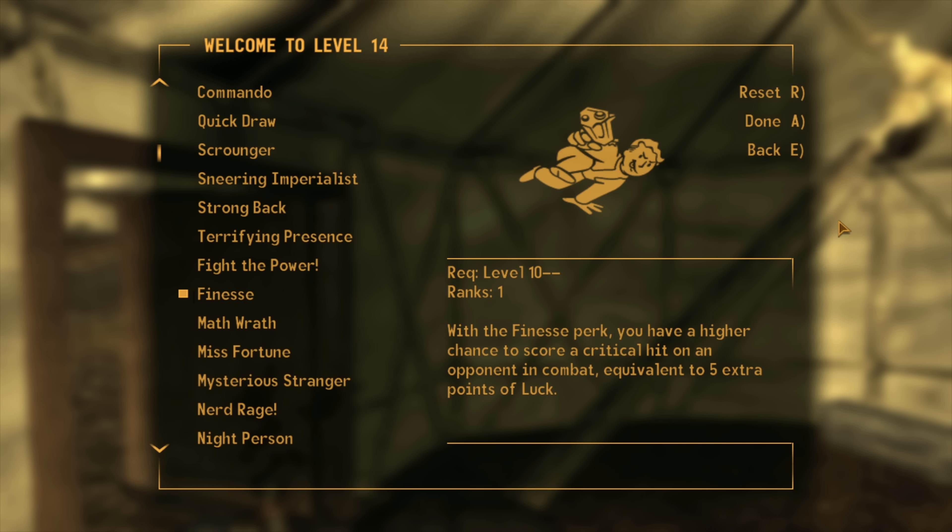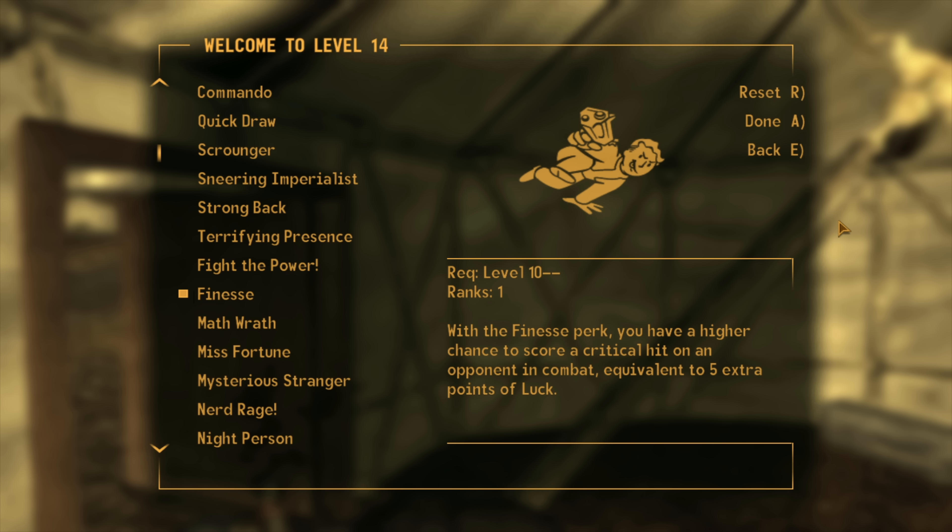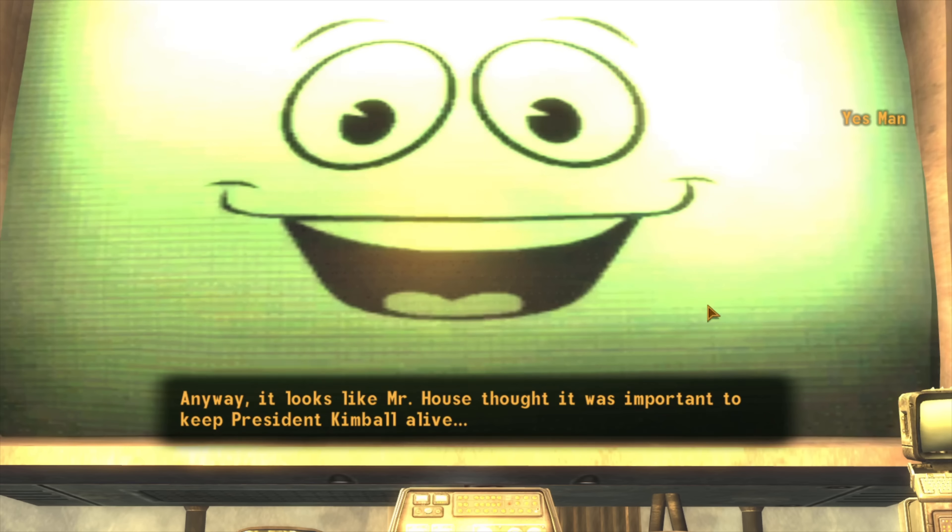We level up in the process and get more Repair and Melee Weapons. The big milestone is our perk: we take Finesse for extra crit chance, equivalent to five points of Luck — crit chances are going to be plentiful, which pairs beautifully with Old Glory. When the Great Khans are wiped out we report back to Yes Man, who is updated on all the tribes. We move on to the next part: saving NCR President Aaron Kimball — free XP, so why not.